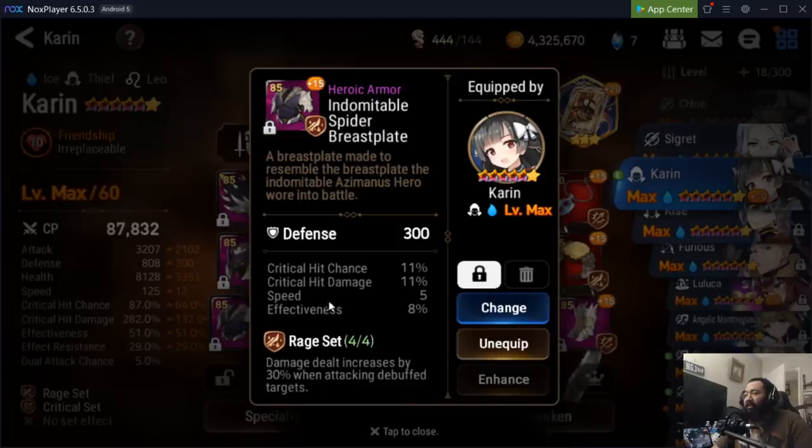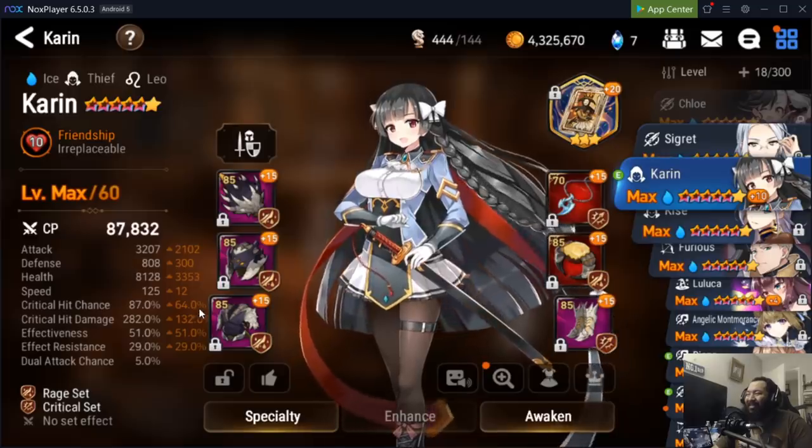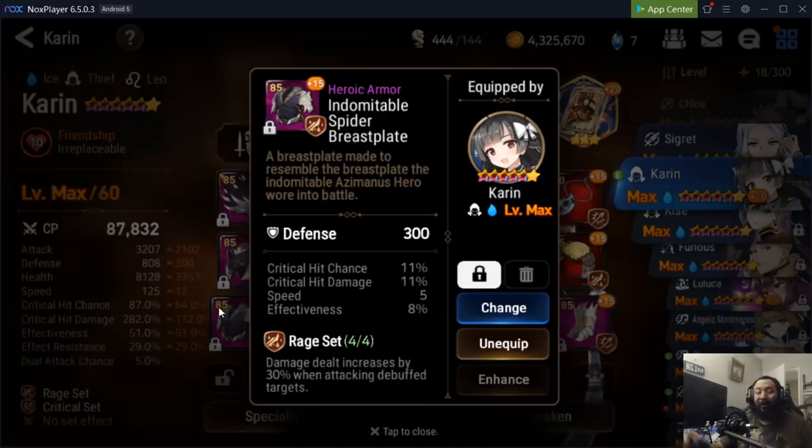To summarize for damage dealers: you're looking for speed, crit chance, crit damage, and attack power — plus effectiveness if they have harmful effects you need to land. Any combination of those stats can be very good, and how those stats roll will determine where you assign the gear. The great thing about this strategy is you can apply it to any type of damage dealer.